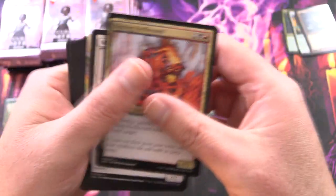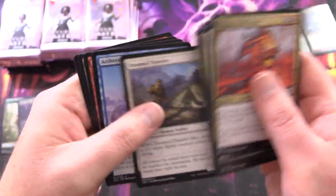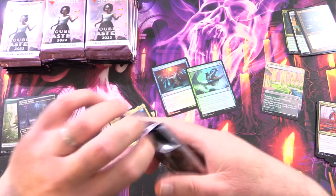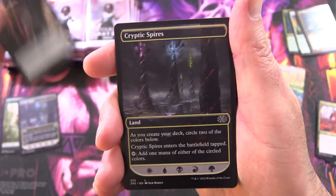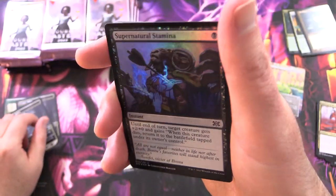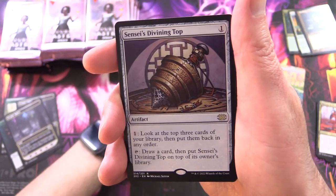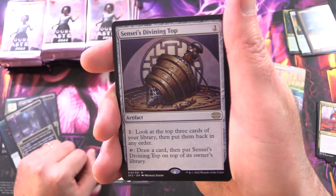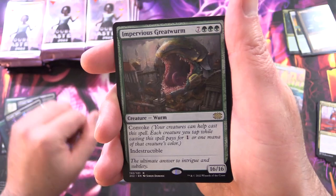And Mathis Fiendseeker. Oh, this is cool — Celestious Unicorn. We'll pull out the Borderless cards as well. I don't think there's a lot of value in the Common and Uncommon slot, so that should speed things up. We've got Cryptic Spires, foil Supernatural Stamina, God's Willing, and Sensei's Divining Top. That's fun — we actually pulled one of these out of a Kamigawa Neon Dynasty pack today. And Impervious Greatwurm.